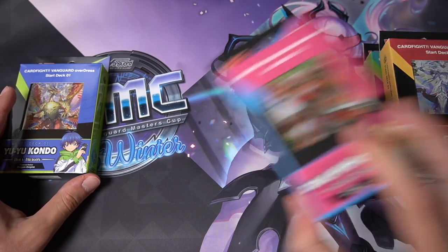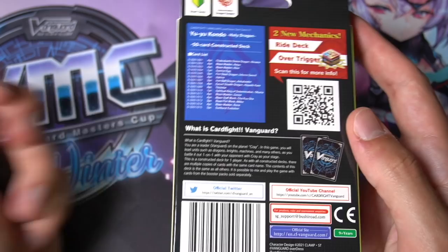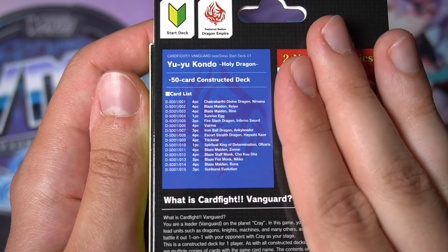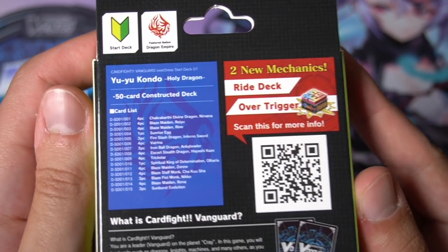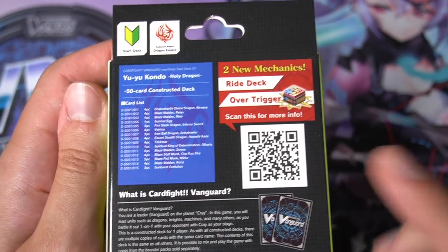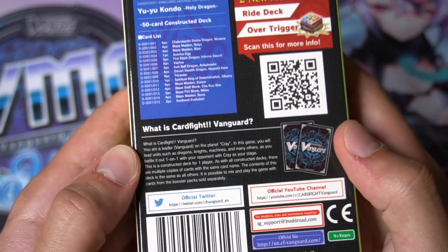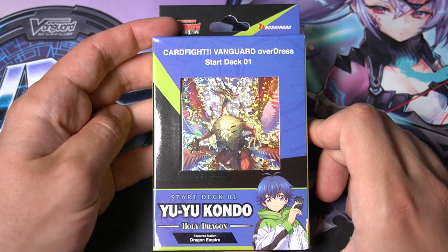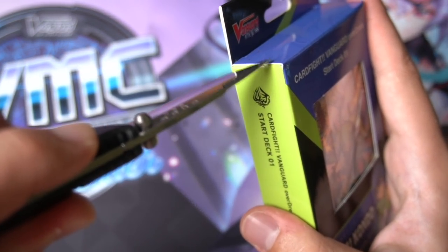We'll open them one at a time in the order they released. Starting with Dragon Empire — sadly no cool opening animation. The back shows the entire card list: four copies of most cards, three of certain ones. Two new mechanics advertised: ride deck and over trigger. There's a QR code to learn the rules since there's no rulebook inside. The side design is very neat and clean, and I really like how thin they are.